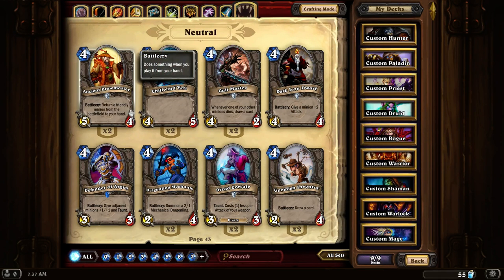Ancient Brewmaster. This is another one of those cards that returns a friendly creature. It has a little bit of a higher cost, but it makes up for it in its attack power, being a 5-4.